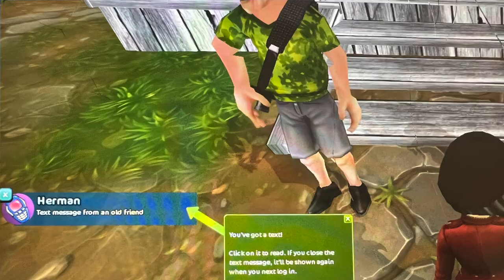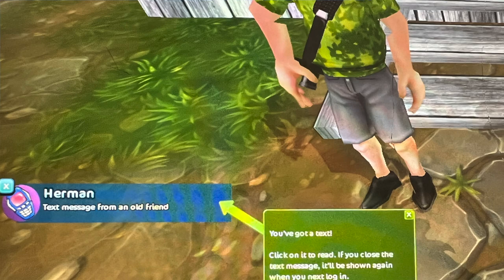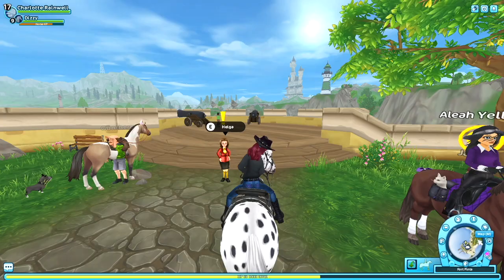The Newcomers Quest is where you will get the text from Herman and start the quest to unlock Epona. That will be the end of this video — if it helped you, please comment down below. Bye guys!